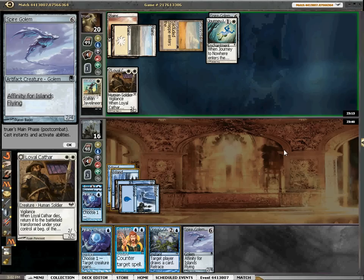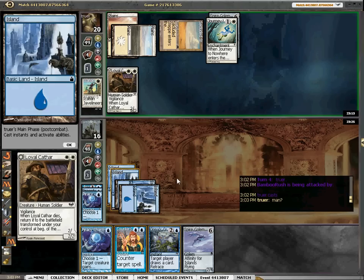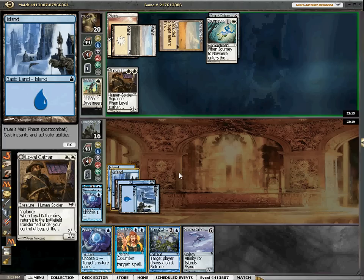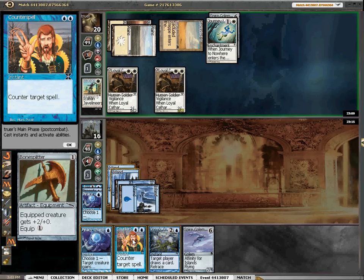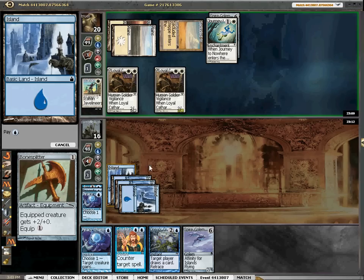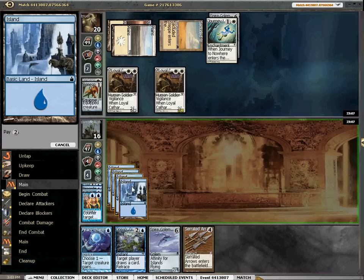He's got another Cathar. We could let that resolve or we could counter it. The issue is Spire Golem has to stay alive, so I think we're going to counter it. He's got four cards in hand. We could counter this or we can protect the Spire Golem — I'm going to protect the Spire Golem. And Bone Splitter — I'm actually going to counter that, because that lets him fight through.